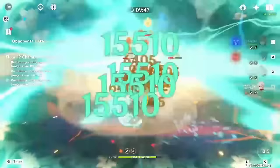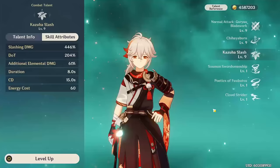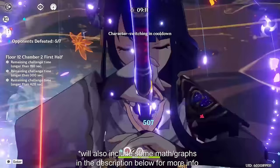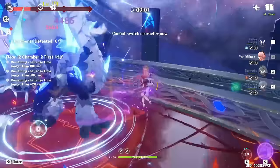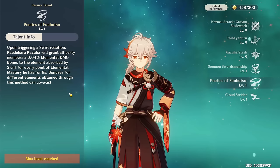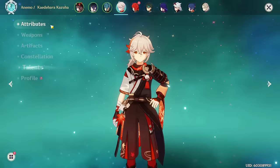Swirl is a powerful transformative reaction buffed in patch 1.6 to deal really good damage, especially when swirling multiple enemies simultaneously — you can swirl each enemy twice when fighting two or more together. Because Kazuha swirls an insane amount, stacking elemental mastery gives a ton of damage. The only times EM is worse for his personal damage is against a single target or with very high external attack buffs, but even then, the loss in elemental damage bonus to your team far outweighs any gain. I basically always recommend stacking EM over crit for overall team DPS.